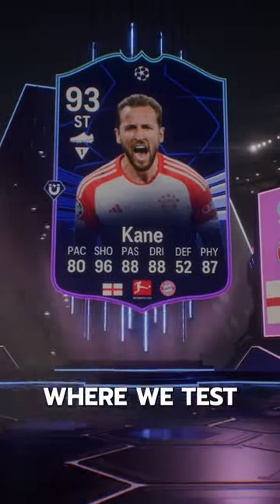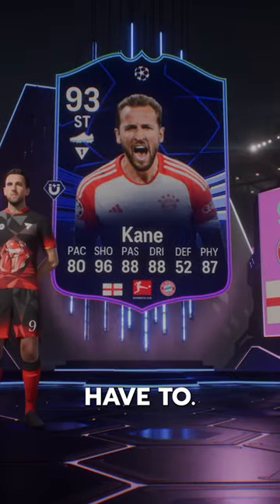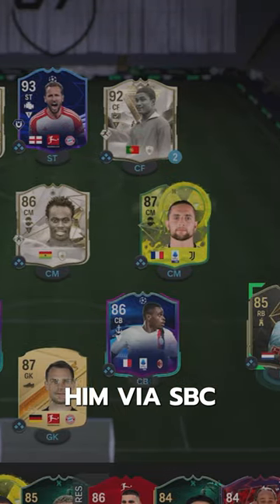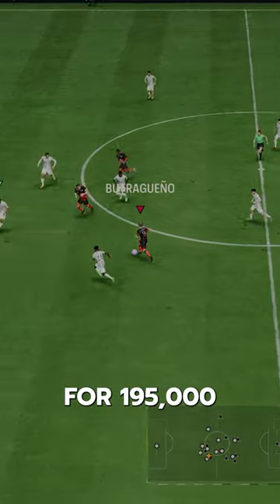Welcome to Baller or Bust, where we test FIFA cards so you don't have to. Team of the Group Stage Harry Kane — we acquired him via SBC for 195,000 coins.